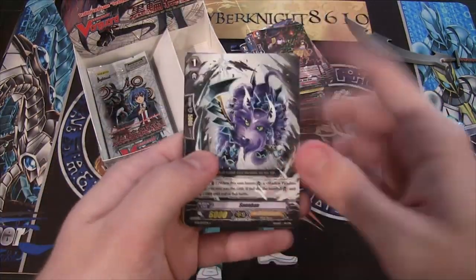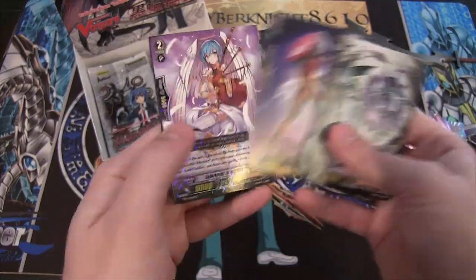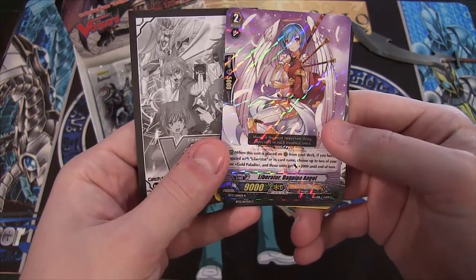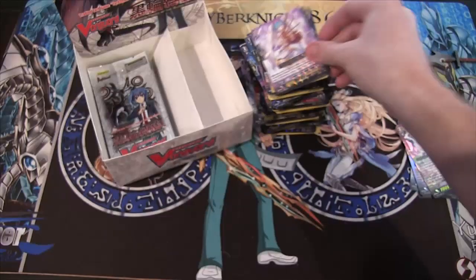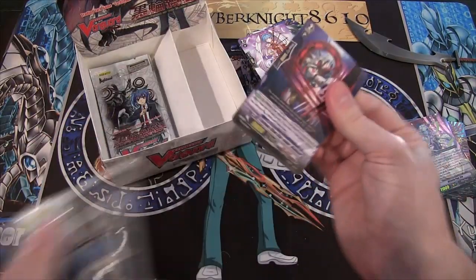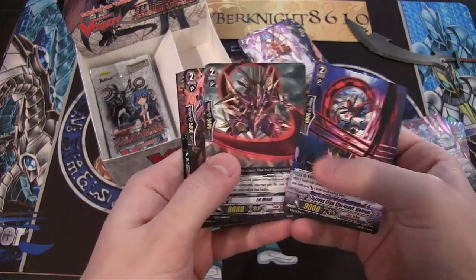Is that Shadow? Yeah, that's Shadow Paladin. We have a Gold Paladin — it's kind of a different clan. Rare Liberator, Bagpipe Angel. Kind of a weird idea for a card. At least I got a face — so you read through the name and you're like, okay.